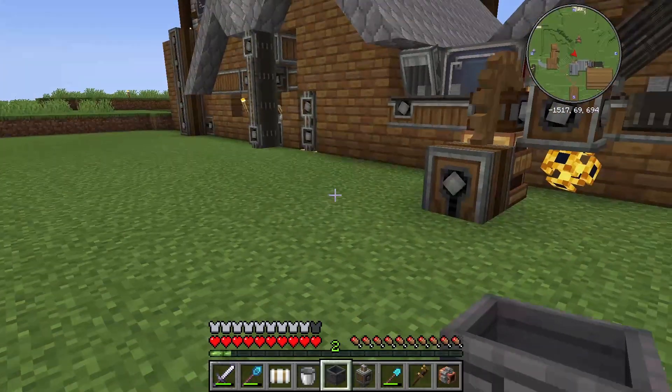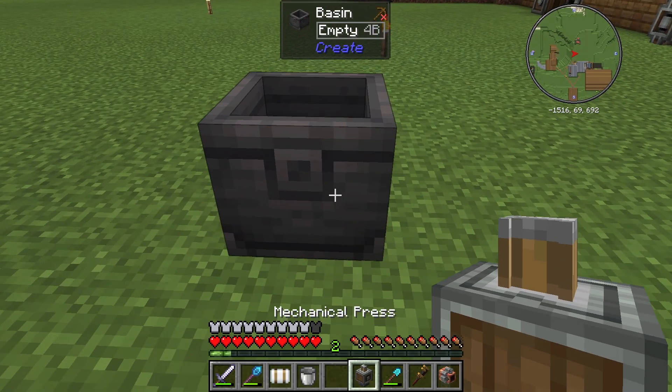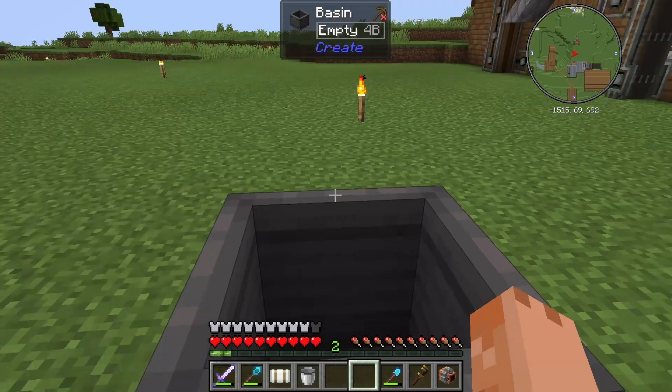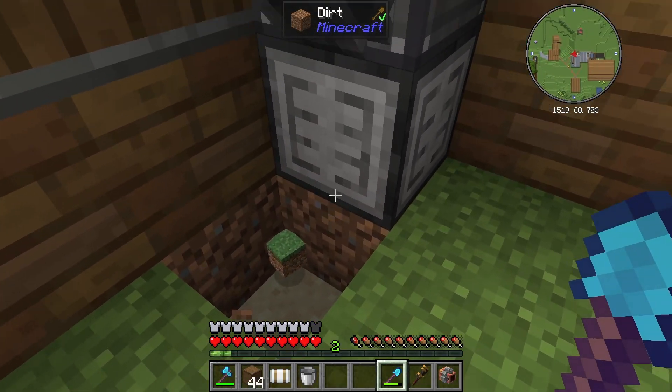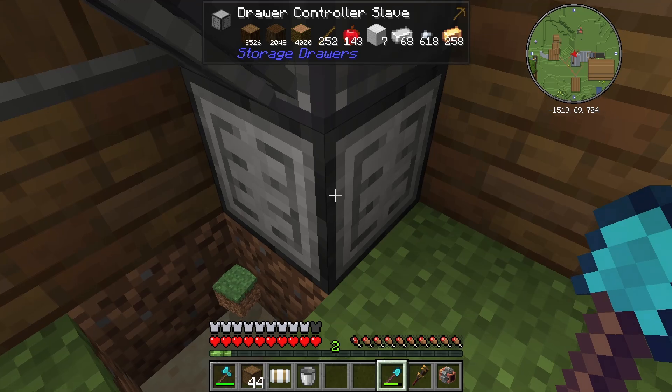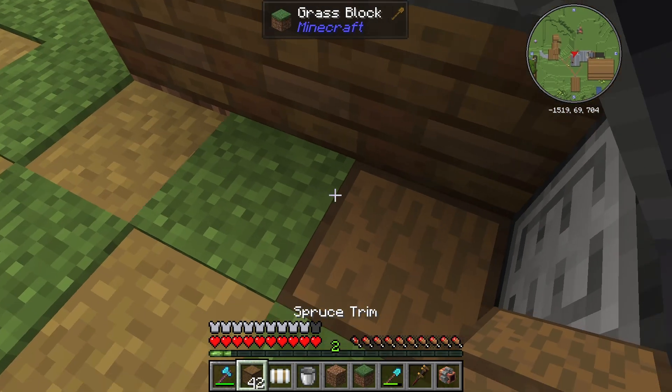I want to start making andesite again, and that means we're going to need a basin and a press on top of it. I'm going to dig down here a couple of blocks because this is essentially connected to my storage, so I'm just going to put a couple of trims in there.